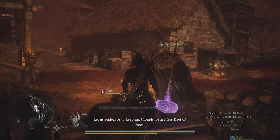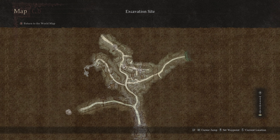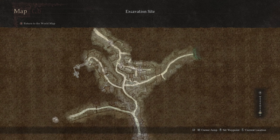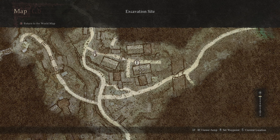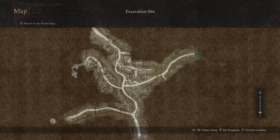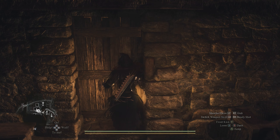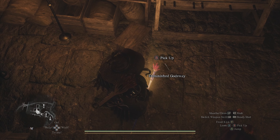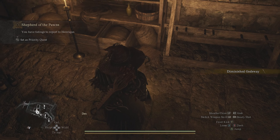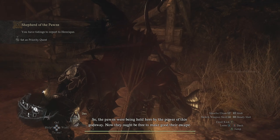Once you get that key, make your way back up top to the middle of the excavation site. We'll show you the exact building on your map — it's just below where the inn is located. Make your way over there, use the key to open the door, and once it opens up, you will see clear as day on the floor a diminished godsway. Pick up that diminished godsway and take it back to Henrique.